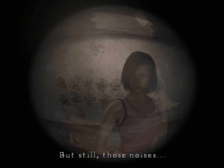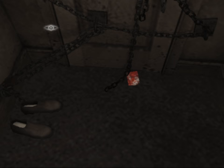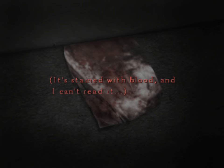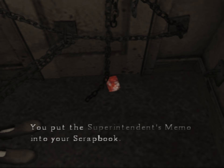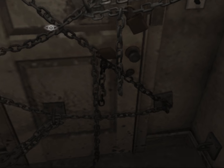Those noises. There's another handprint added to the wall, by the way. Umbilical cord — why is it covered in blood? It's stained with blood and I can't read it. What the fuck is wrong with this place? Superintendent's memo — why did I collect it if I can't read it?